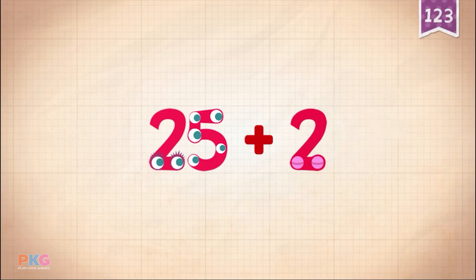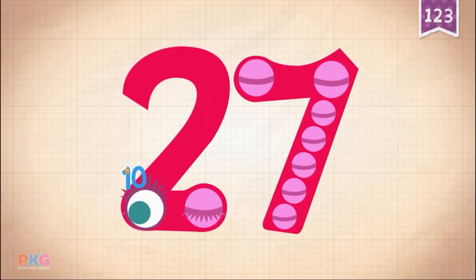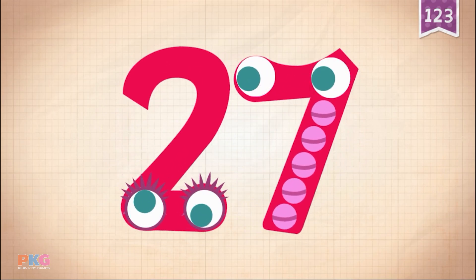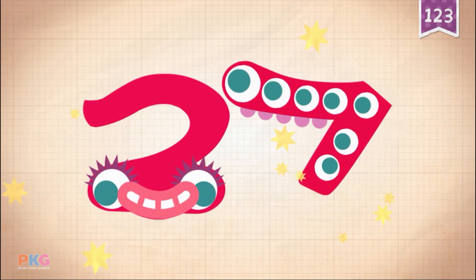25 plus 2 equals 27. 10, 20, 21, 22, 23, 24, 25, 26, 27.